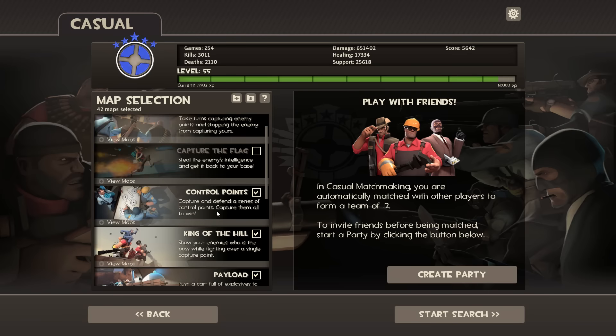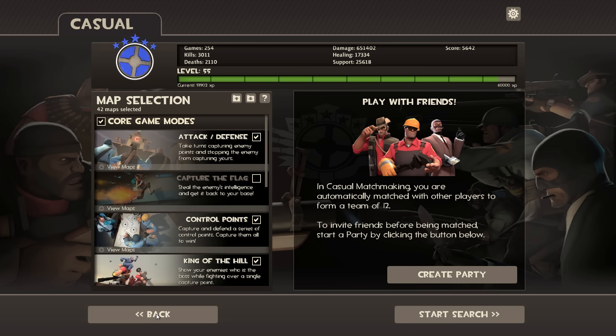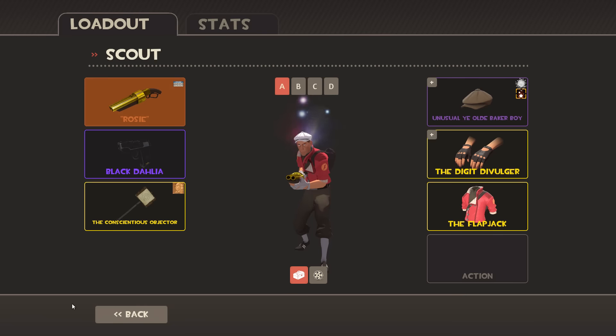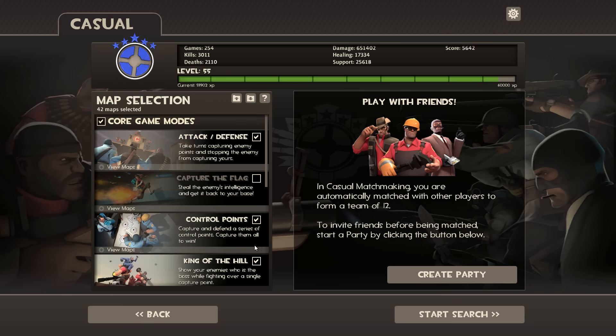So let's say we've got all of these maps on and we start our search. You can't actually edit your loadouts or anything, so you're going to have to cancel your search, go back again, click that off so you can actually see what's going on, click into your items and arrange your backpack or whatever, change your loadouts - and it will cancel the search every single time. If you're trying to sort your loadout or inventory before getting into a casual game, that could be really annoying, especially if you've been waiting for a while.